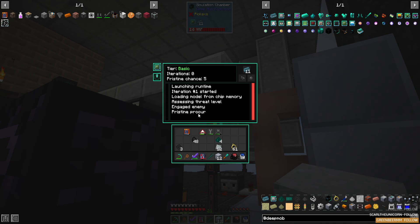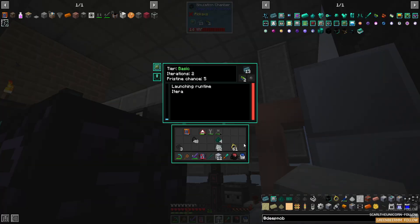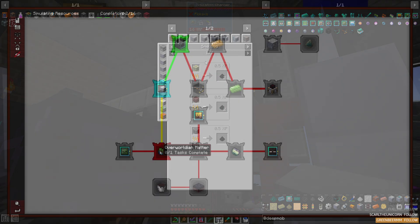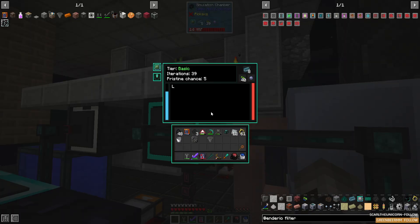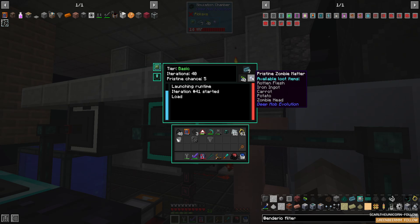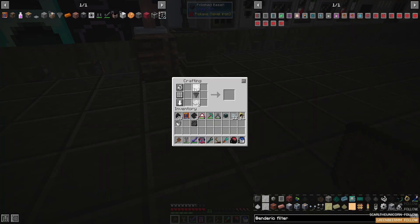That will produce our first overworldian matter, even though we failed to get any pristine matter. We're going to let this run for a few moments. While that's running, let's take a look at the quest that involves overworldian matter. It's going to offer us several potential benefits: we can eat these things to gain experience, combine them with other drops from mobs for more items, or even use these to upgrade and get other types of matter not currently available to us. Rather than pulling outputs out manually, I'd like to set up our chamber to be able to empty and fill itself automatically. I'm going to add some item conduit between the primary dump crate and the chamber, then add a filter to ensure that only PPC is what's inserted.